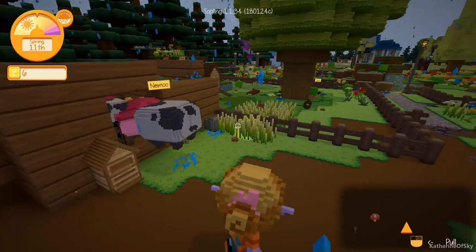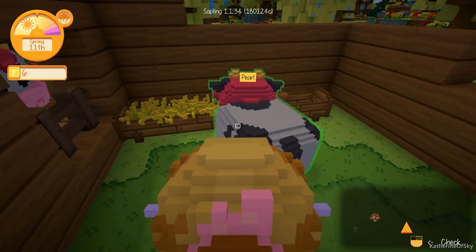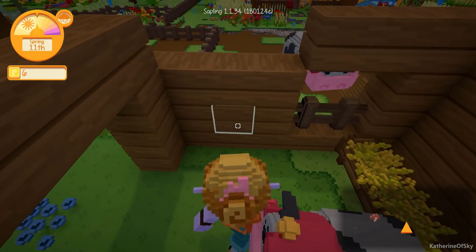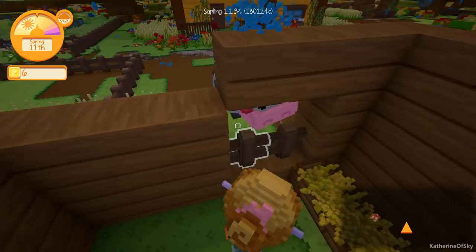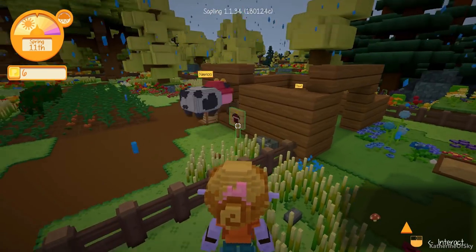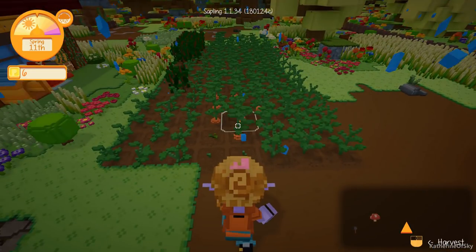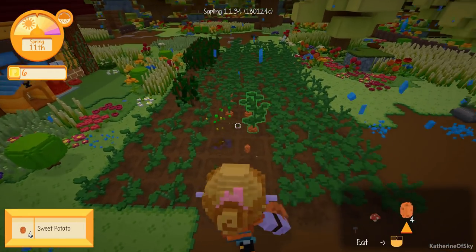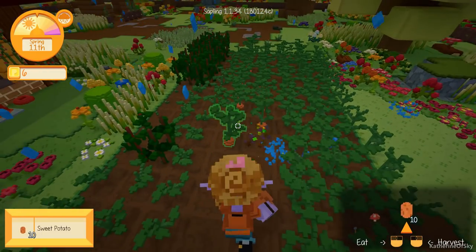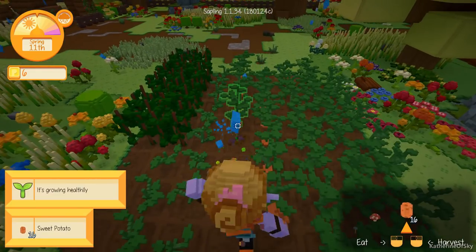Looks like Nemu is trying to get back in, and Pearl is in the corral. Kind of wonder if I should let her in, though I think the sign is in front of there and she can't get past the sign. Alright, let's grab these things. We're going to try to go and get a capture crate for her, so maybe we can get her back in the corral.